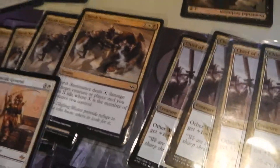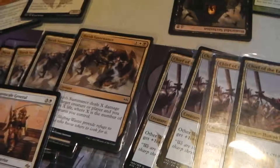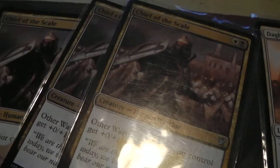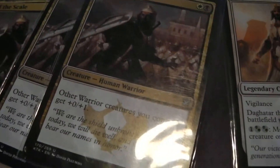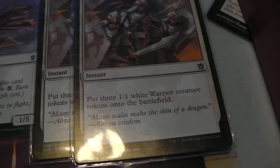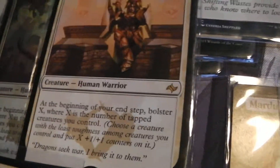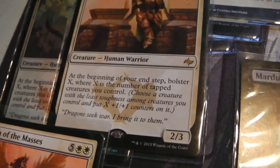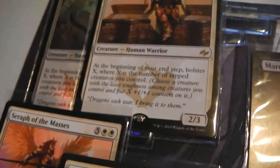If you've got lots of little cheap guys out in the field, the damage you can do is definitely going to be high. We've got Chief of the Edge and Chief of the Scale to give bonuses to warriors — notice that they're quite cheap. We've got Take Up Arms to get three 1/1 white warrior tokens, which will gain a bonus from those guys. We've also got two Dragon Scale Generals — human warrior, at the beginning of your end step bolster X, where X is the number of tapped creatures you control. Isn't that handy if you've just attacked.